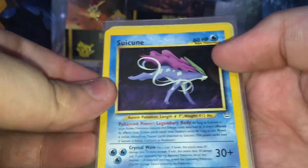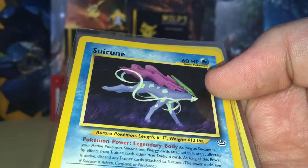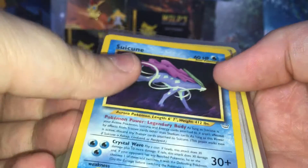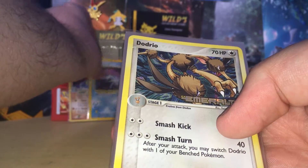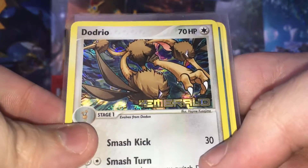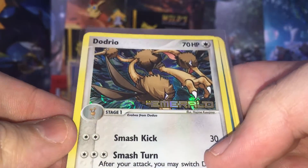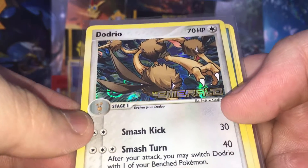I think that is a Suicune from one of the Neo sets — maybe Neo Discovery or Neo Revelations. We've also got an EX Emerald Dodrio reverse holo, which is pretty cool. I only think I bought one or two cards.